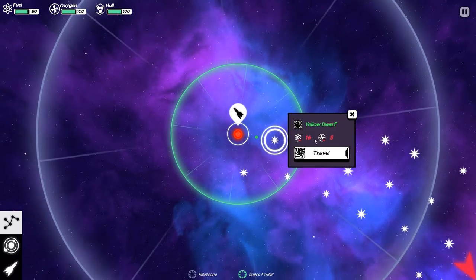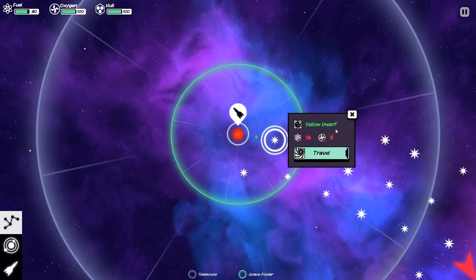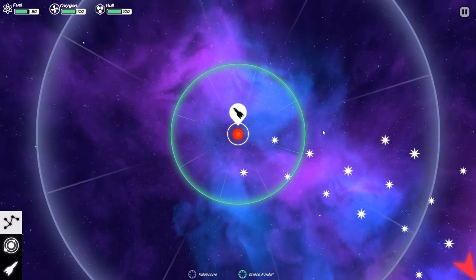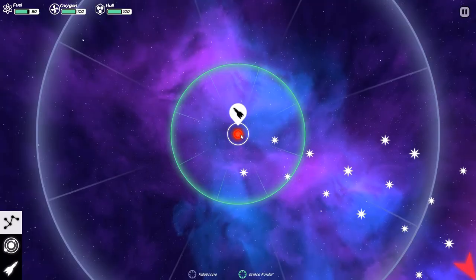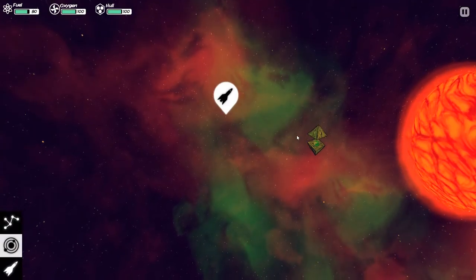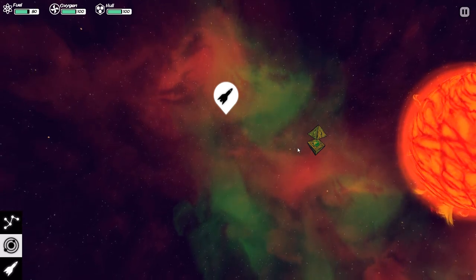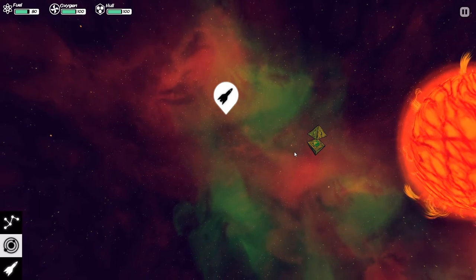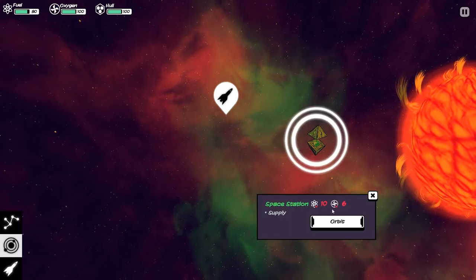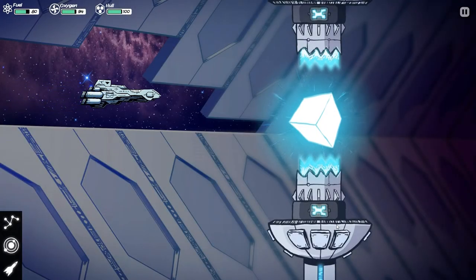Now, before we get to traveling to all these different stars and trying to get ourselves home, let's take a look at the system that we find ourselves in at the very beginning. There is a rather interesting alien artifact here of some type — is this the thing that brought us here? Is it the thing that stopped us and kept us from going even further out there? I don't know. We can pop in and take a closer look at it. It's the Cosmic Cube. We're screwed.